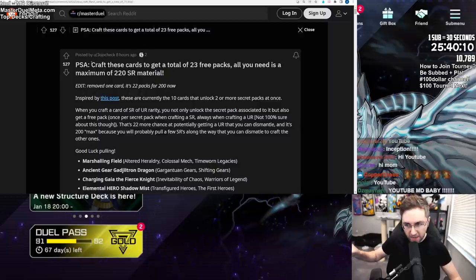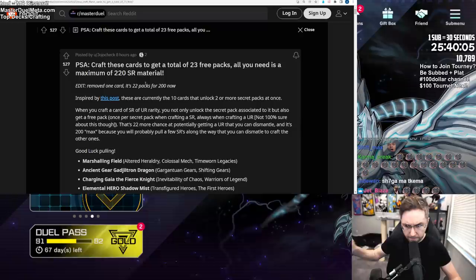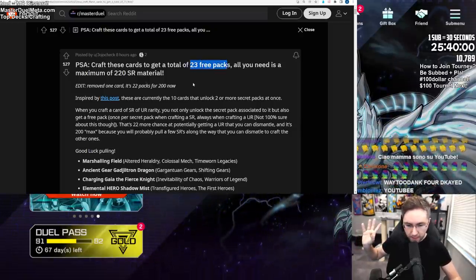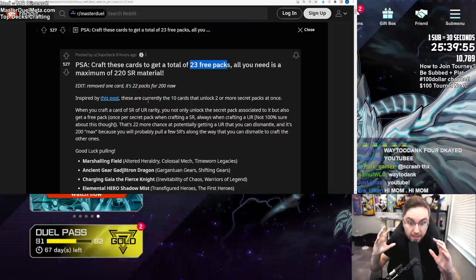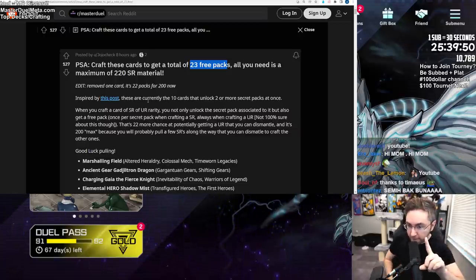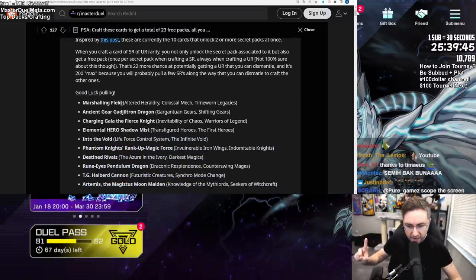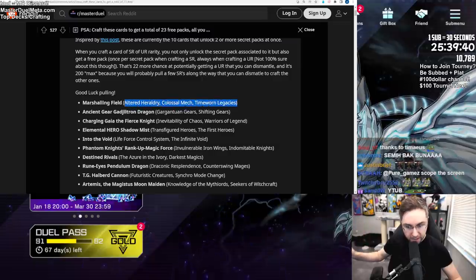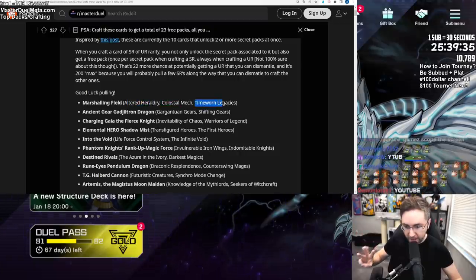So on Reddit - r/Master Duel, the number one place for talking about Master Duel on Reddit - there's a post about crafting cards to get free packs. If you don't know already in Master Duel, if you craft a super rare for a pack, it triggers the secret pack, and when you trigger the secret pack you get one free pack. Well, a Konami intern screwed up - they accidentally made some cards be in multiple packs, which means you craft one card and you get one, two, three free packs.